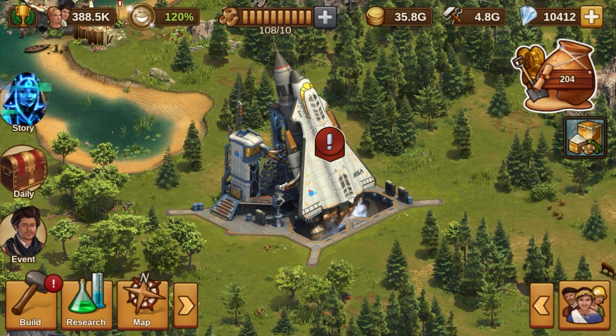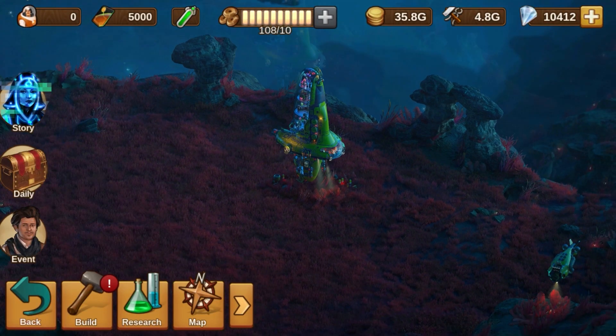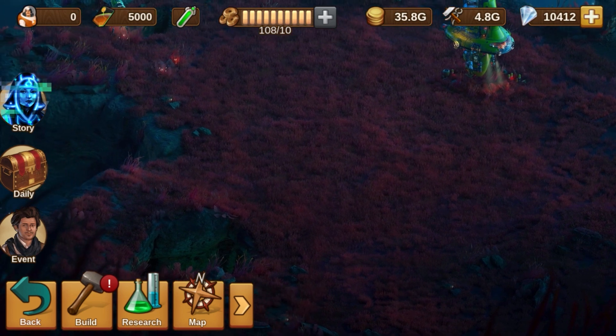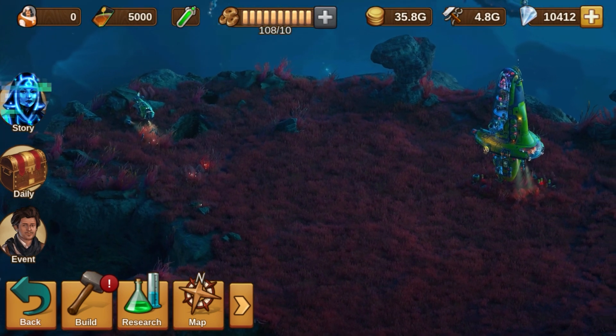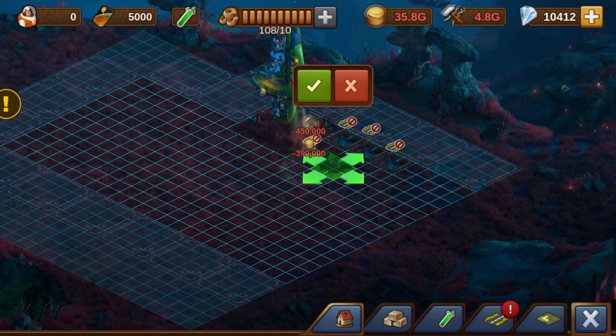From the spaceport in your city, you can now reach your new colony on Jupiter's moon. This underwater outpost serves you in the future for the production of the five new goods of this age. In order to get the production running, you must first settle colonists.